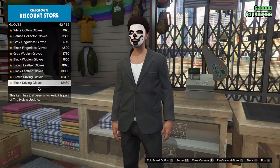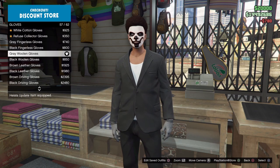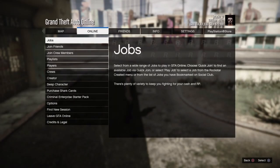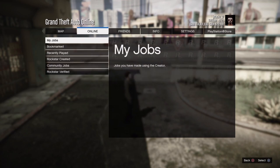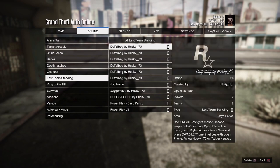You're going to want to purchase a pair of gloves if you don't have any already, so go ahead and purchase them. If you have already, then you're good. Now we're going to go to jobs, play jobs. We're going to go to bookmarked and we're going to go to last team standing and start up a power play.